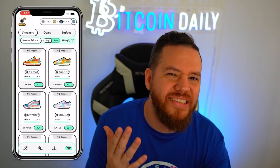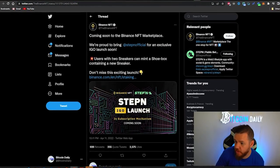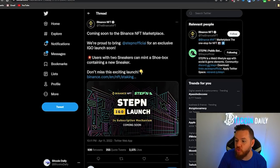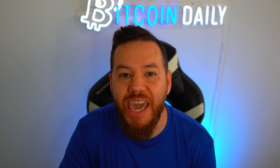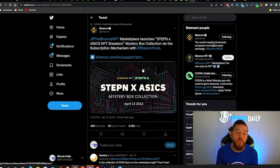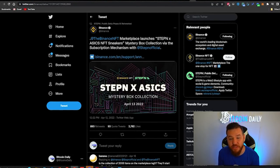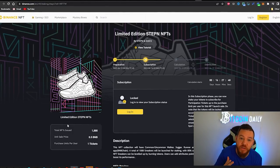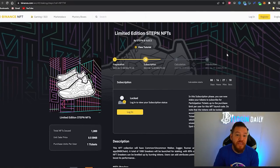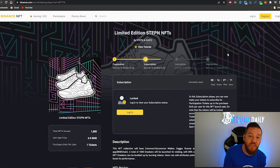So why is this happening? It all started with a partnership with Binance. Binance NFT tweeted that they're proud to bring Stepin Official for an exclusive IGO launch soon. IGO means initial game offering. Not only did they partner up with Binance, but they also got a partnership with ASICs. Binance will be launching Stepin ASIC NFT sneakers. In this limited release, there will be 1,000 sneakers at 0.5 BNB per sneaker — at BNB's current price, that's about $200 per sneaker, about a $1,000 discount on market prices.